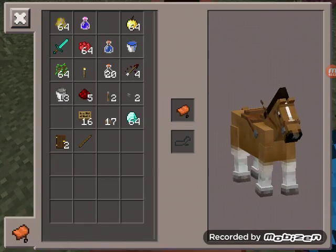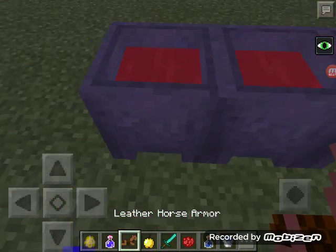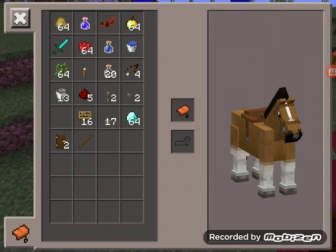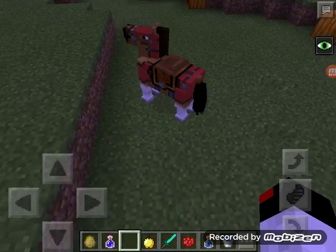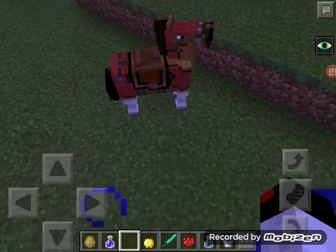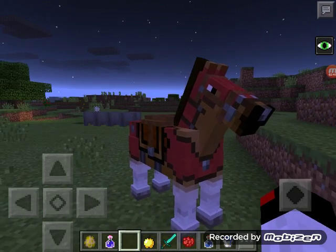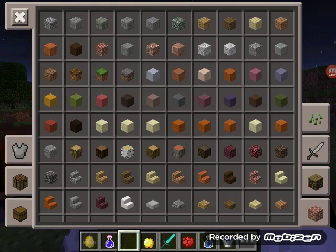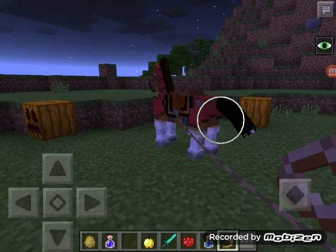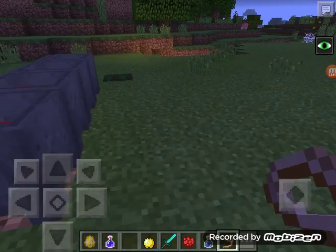There we go — we're going to show you dyed leather horse armor. Just tap on it like I did, and bam! Let's see what it looks like on the horse. It transfers into — oh, look at that! That's insane. It's amazing they added that into this version. Look at that cool horse!